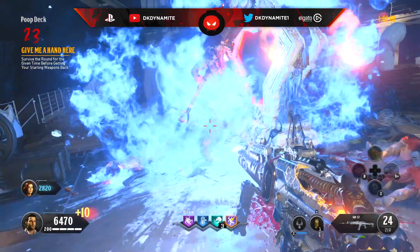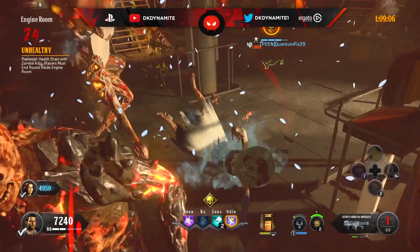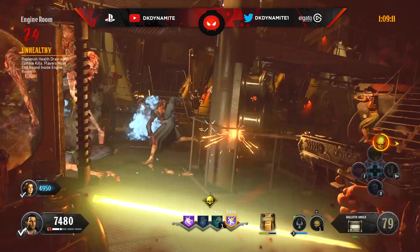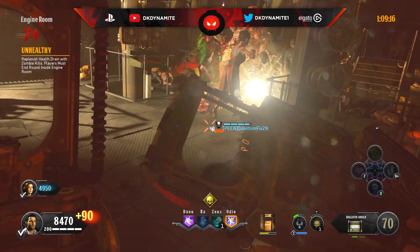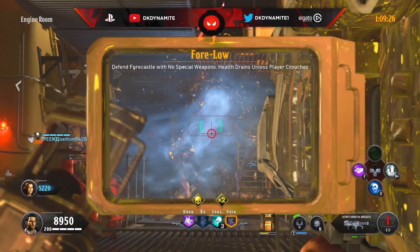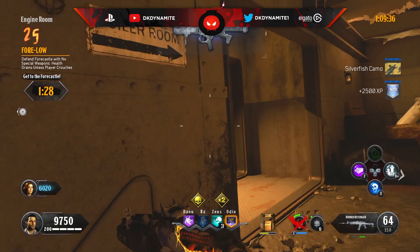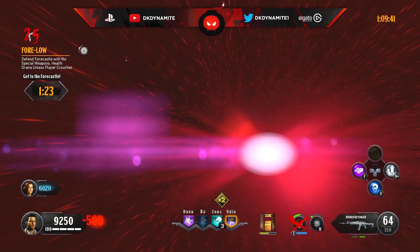For round number 24, replenish health drain with zombie kills while players must end the round inside the engine room. This round absolutely sucks — nukes probably won't even help. On co-op, stay together near the engine room so that when the round is close to ending you can all run into the engine room. Notably, if someone in the engine room fully bleeds out they'll still keep the check mark despite being dead.